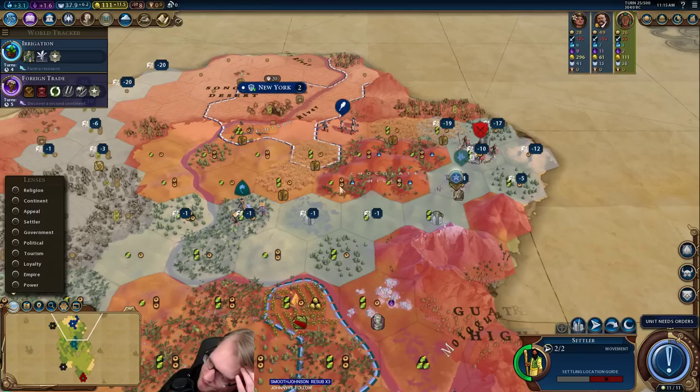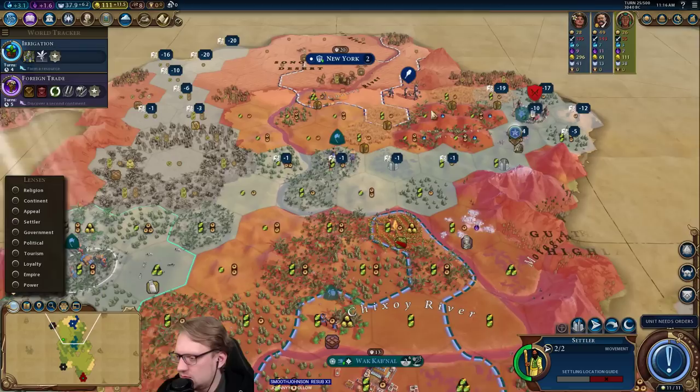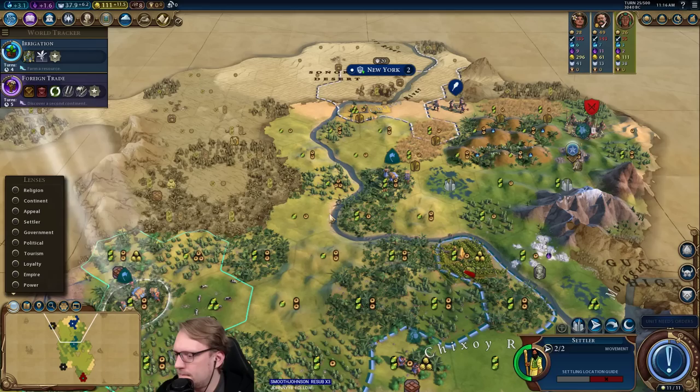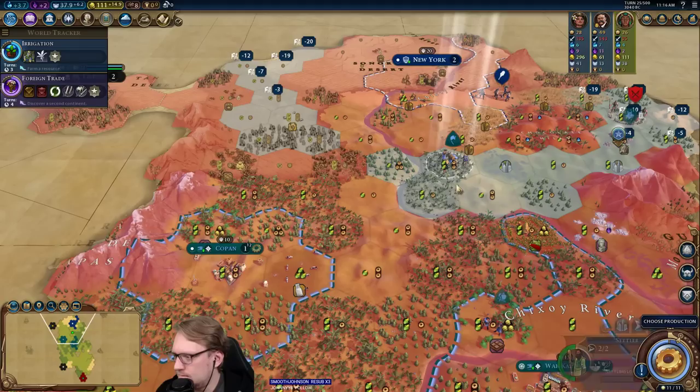Is there anything you could do to make Chocolate Hills better besides like Earth Goddess? I don't think so — this is just a holy site wonder, and I'm out of range.